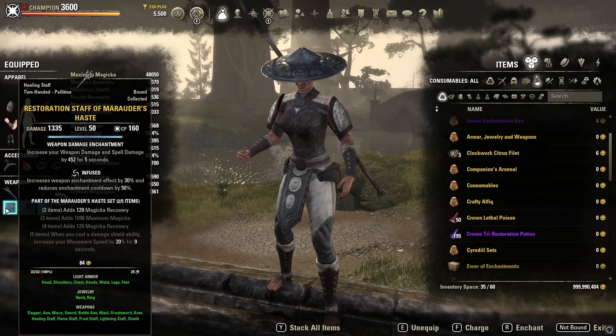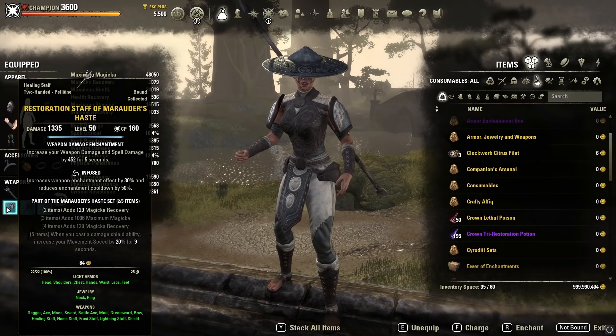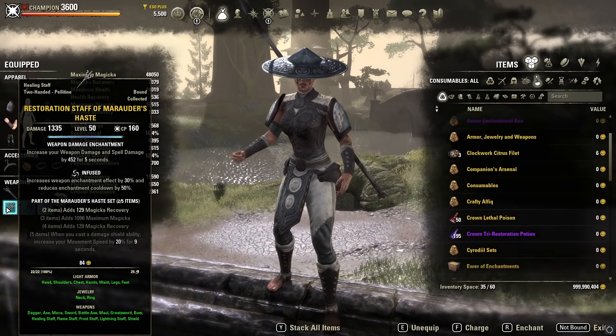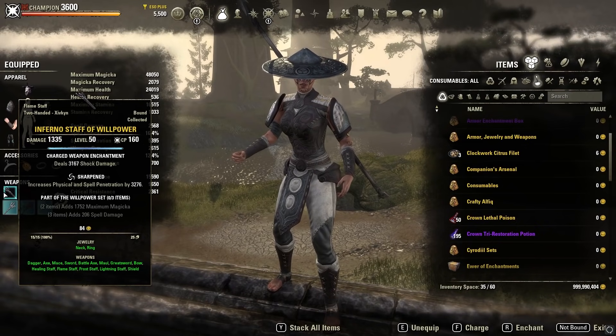For traits and enchantments on the back bar staff: Infused with a weapon spell damage glyph. The Resto staff light attack is instant even at range, making it very easy to proc the Infused enchant then swap to your front bar and retain the damage and healing bonus. The Inferno staff is Sharpened — best in slot for PvP damage — with a Shock damage glyph, which can deal extra damage and has a small chance to apply Minor Vulnerability, increasing damage dealt by 5%.